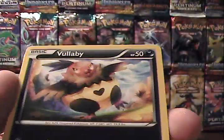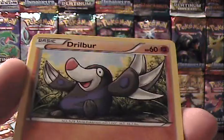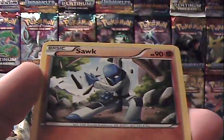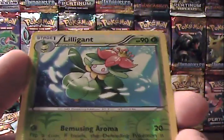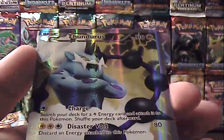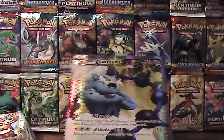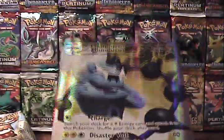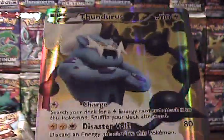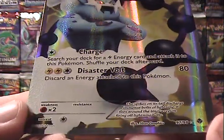Hoping for something good this time. We have Volcarona, Darumaka, Gothita, Drilbur, Pansear, Bianca, Ferrothorn, Sawk, a reverse Lilligant which is an uncommon. Speak of the devil — I have been praying I would pull this card. Oh my god, I have been looking for this thing for so long. Oh god, you have no idea how happy I am right now. Let's hear it for Thundurus — Full Art! Thundurus is a badass Pokémon, I must say. Just look at that, crossing his arms. He doesn't care, because he's badass, that's why.